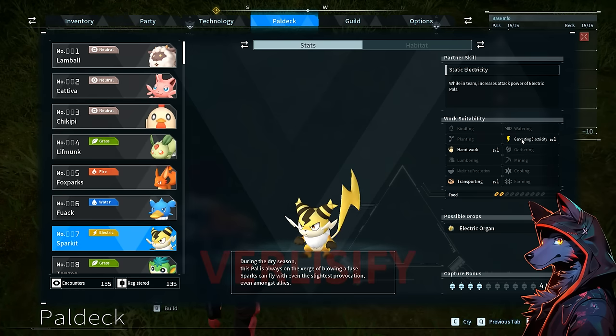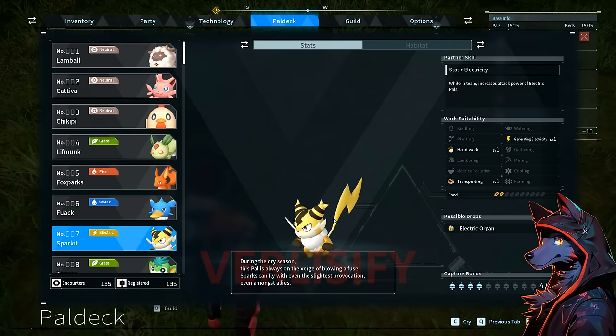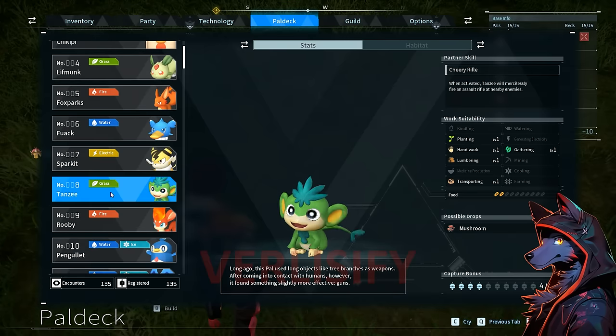Then Spark It — another great one, just going to do the work that needs to be done, not get caught up on base shenanigans. It'll generate electricity. While on team, increases the attack power of electric pals — passively doing all kinds of crazy things. Spark It is pretty cool. Tansy again gets a gun before you, has all kinds of partner skills and suitability — just a little grass monkey dude.